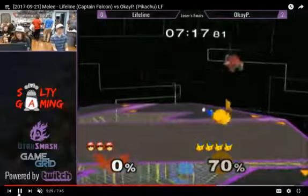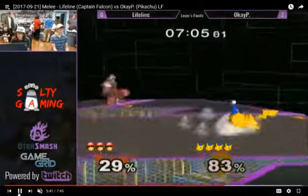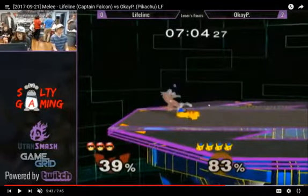I gotta hand it to the Falcon though — he did keep it a lot closer this game. Another situation where he hits the Thunderjolt and goes for the up air, but it doesn't connect. Up tilt would have hit, up smash would have hit — maybe even a grab. Because look at where Falcon is, I think you could totally grab out of that. But then again, you put yourself in a lot of risk going for that grab, so maybe the up air is just safer and he's just option selecting to that. I'm not very safe and it costs me a lot, but I would have gone for the up tilt or the up smash.